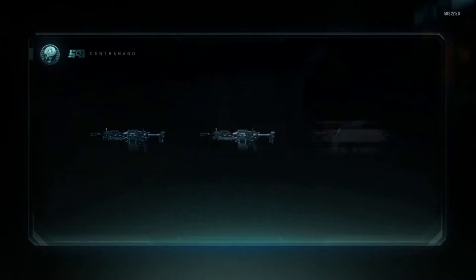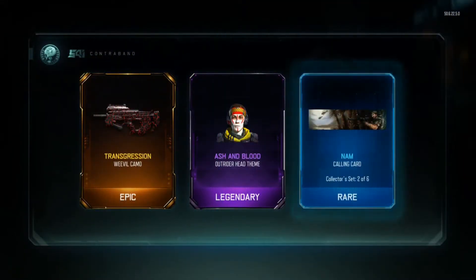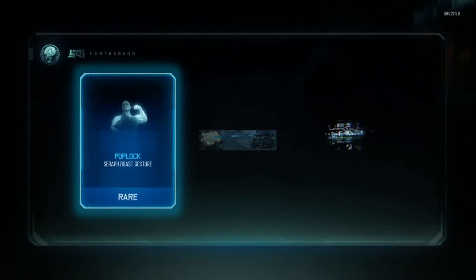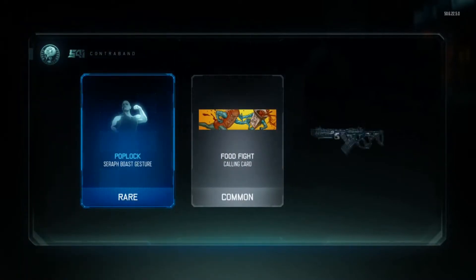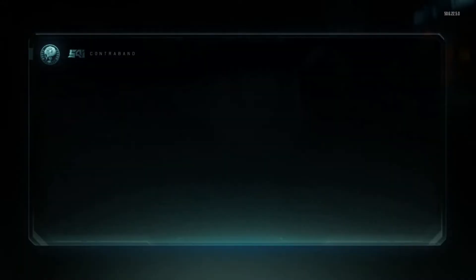Let's hop into our eighth drop. Transgression on the Weevil — that's new, that's an epic drop right there. I only had Transgression on the ICR and the SVG, and now I have it on the Weevil, so that's pretty cool. And Ash and Blood — that is another new theme. I think we've got six new ones already. The one duplicate isn't bad. I was really hoping to get Fury's Song though — I was really looking forward to that one.